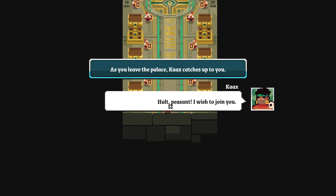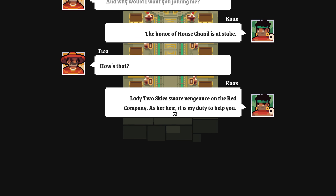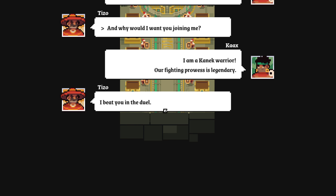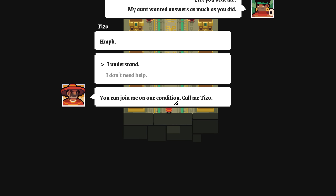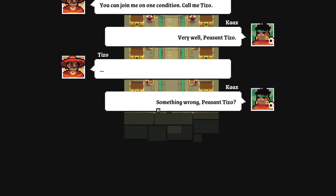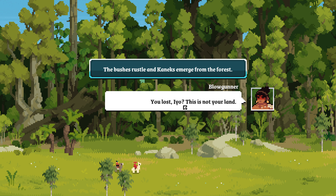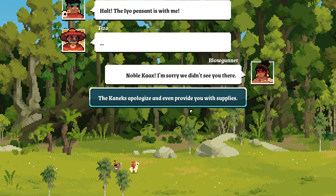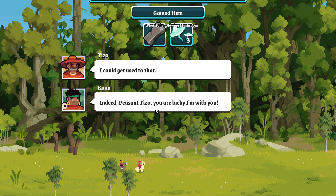Cax catches up outside: 'Hey peasant, I wish to join you.' 'Why would you want to join me?' 'The honour of House Chanil is at stake — Lady Twoskies wants vengeance on the Red Company; as her heir it is my duty to help you.' 'I am a canic warrior — our fighting prowess is legendary.' 'I bet I beat you in the duel.' 'My aunt wanted answers as much as you did — I let you beat me.' 'You can come on one condition: call me Tizo.' The bushes rustle and canics emerge from the forest, but Cax halts them — they apologize and even provide glowing mushrooms as supplies.